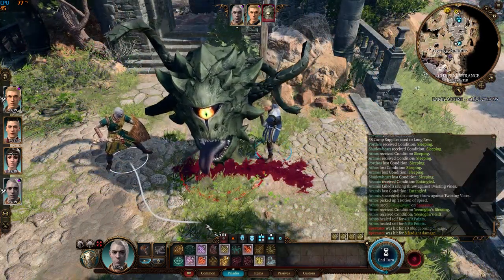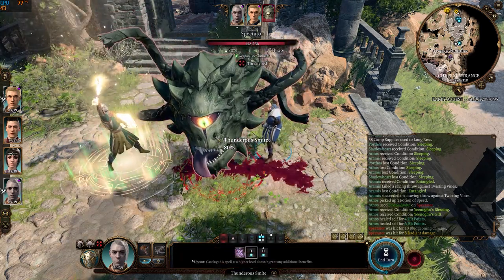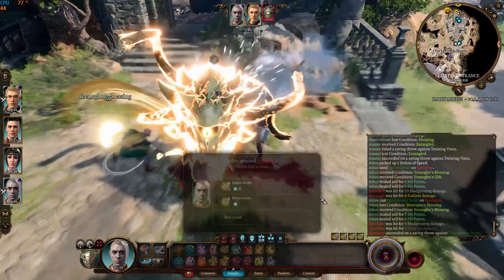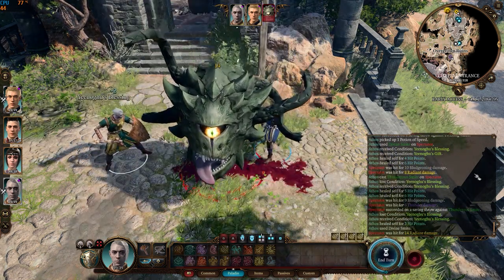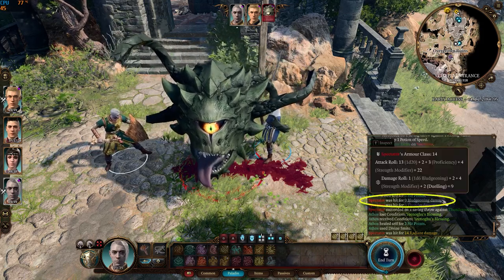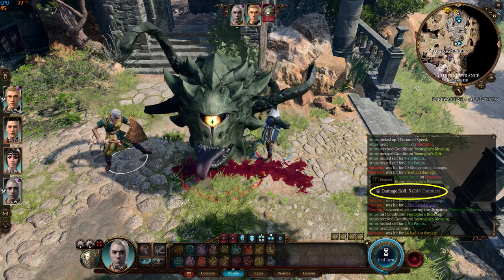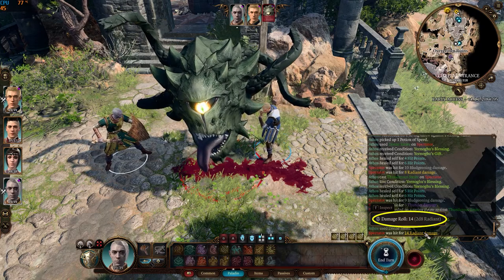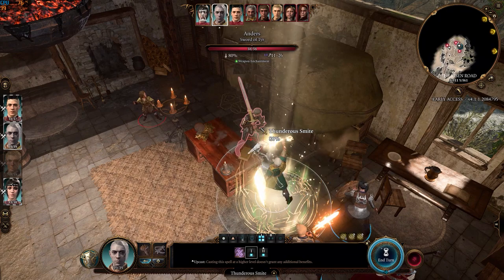Next is Thunderous Smite, which deals additional thunder damage and knocks enemies prone. Since we have set the Divine Smite reaction to manual, we need to decide whether to use a spell slot to trigger it. Here's the regular damage from our attack, the thunder damage from Thunderous Smite, and the radiant damage from Divine Smite. Here's an example of how it can knock enemies prone.